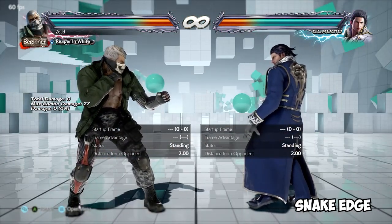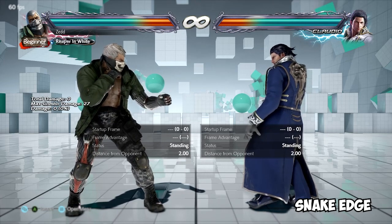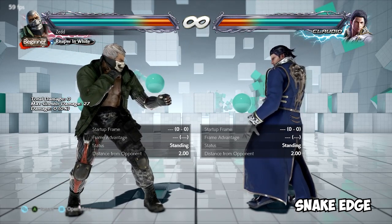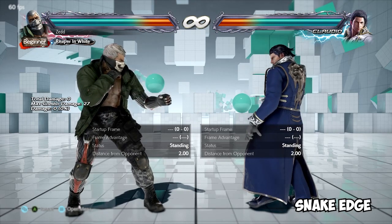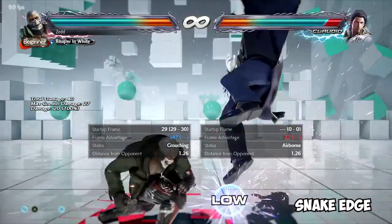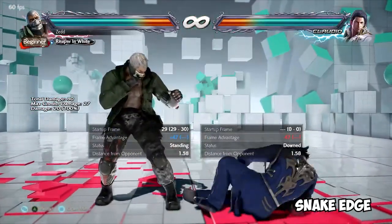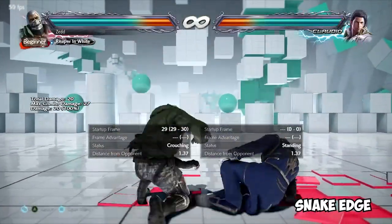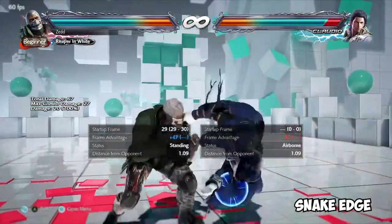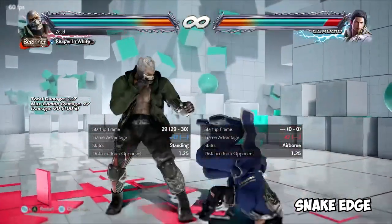Snake Edge — a common term also derived from Brian. It's a move that is more often than not high-crushing, homing, and launching, but incredibly slow and often launch-punishable on block — some of the most punishable moves in the game. The actual move called Snake Edge: plus 47 on hit so you can do whatever you want and combo off of it, high-crushing in that it crouches, homing with those white sparks as he sweeps his leg, minus 26 on block — so punishable you could cook a turkey and still get launched for it — and about 30 frames startup. This is by definition a Snake Edge.